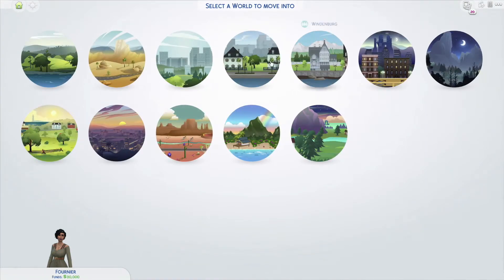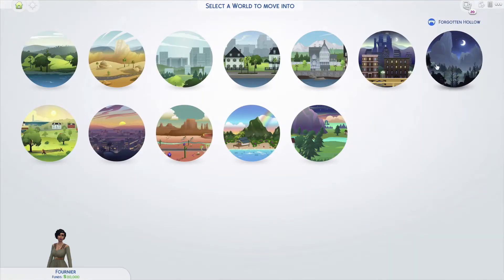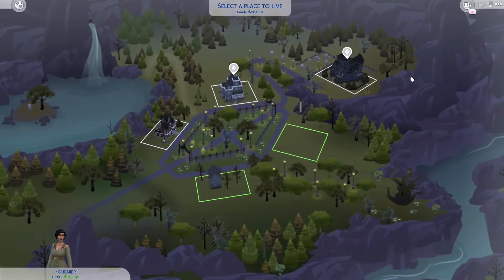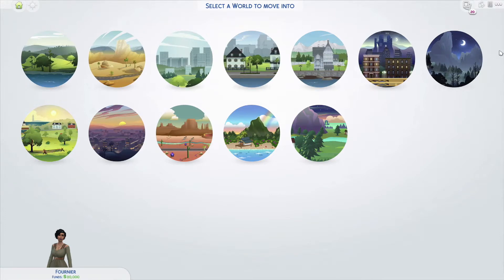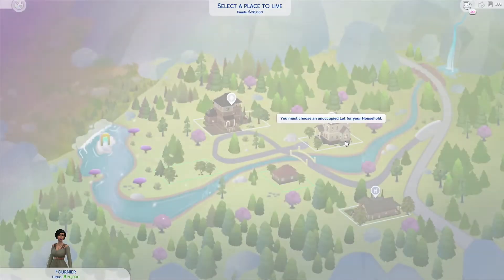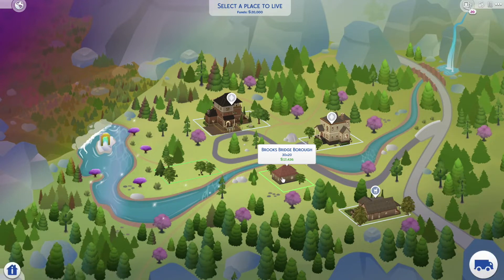I know this is a game pack, so the fact that we got another world is awesome. Normally with game packs — like Magnolia Promenade had four lots, Vampires had five lots — you don't get a ton. Expansion packs give you more. So just keep in mind it is a game pack, so we only have these four lots. I'm assuming somewhere on the main world there'll be a lot to show us how to get to the Realm — the actual magical place.